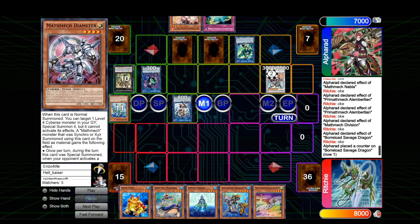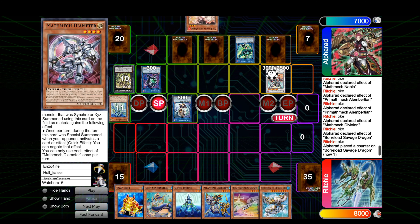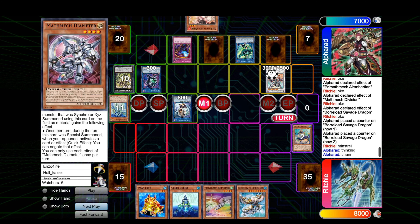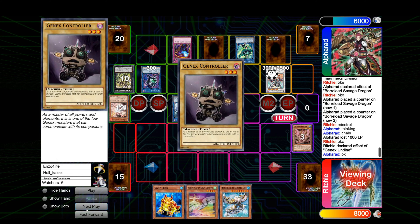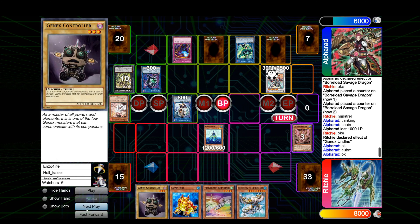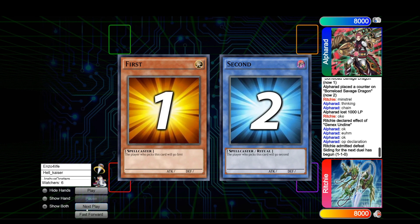Gabio has an established board — he has IP and Savage. Let's see what Richie will do. He will activate Minstrel, which will be met with a negation. Channix is summoned, and then the game is scooped up after going into battle phase and activating the trap card.